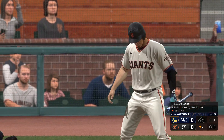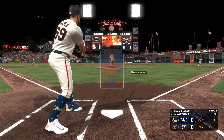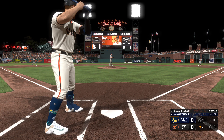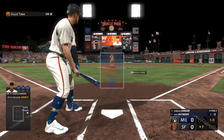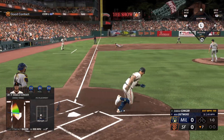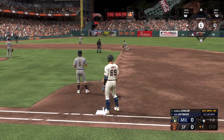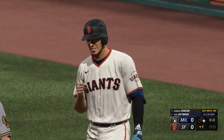Bottom of the seventh, nobody out, nobody on, still no score. With an 0-for-2 line score so far today, first pitch from Detmers is off the plate away — 1-0 the count. Second pitch: hot shot down the left field line, passed a diving third baseman. We do get a base hit — I'm standing on first with my first hit of the game. I like it a lot.